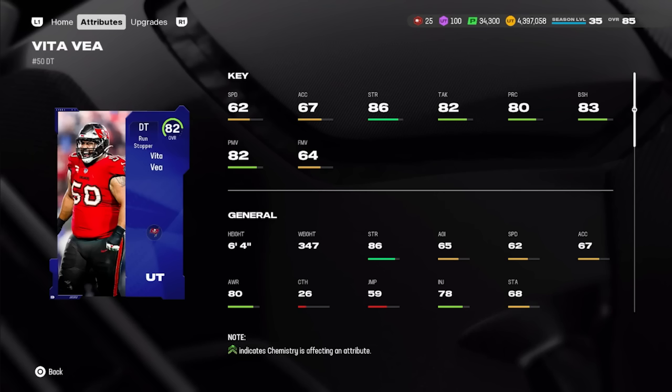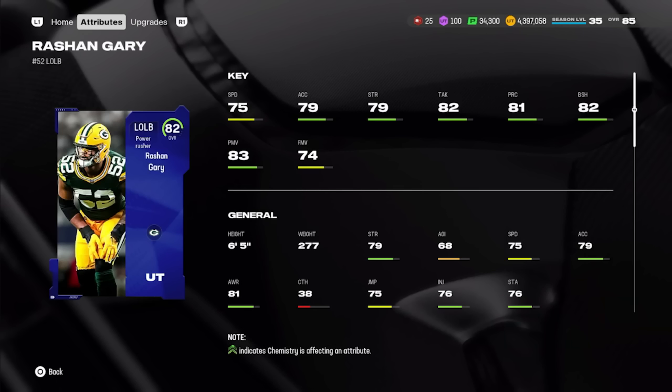At defensive tackle, one of my favorite budget cards: 82 overall Vita Vea. Only 62 speed and poor acceleration, but look at the strength — 86 strength on an 82 overall card, plus 82 tackle, 83 block shed, 82 power move, and 80 play recognition. Finesse move isn't good, but you can't expect that from a 347-pound DT. Everything else is really solid and he averages about 59,000 coins.